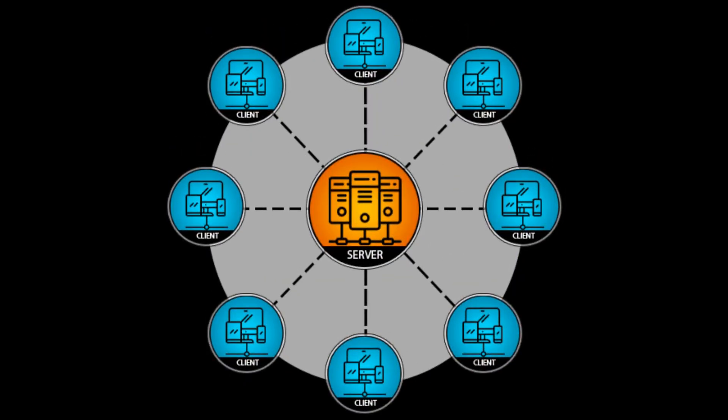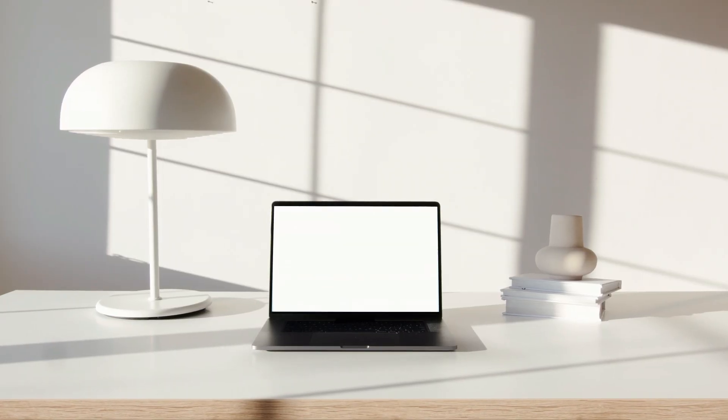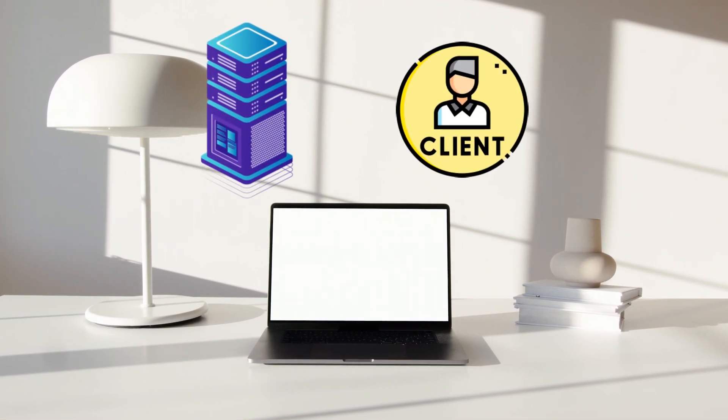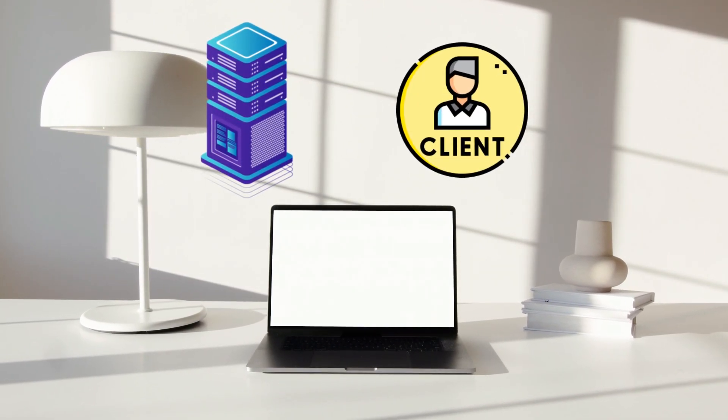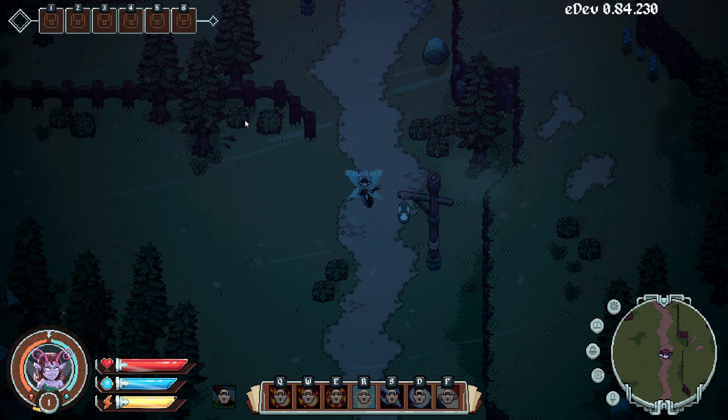Then there is a client-server model where all computers communicate directly with just one computer — the server. The server could be running on one of the player's computers; we call that the host. The host is essentially running both the server code and the client simultaneously, and in fact the client is actually connecting to its own computer, so to the server code it looks just like the other clients connecting over the internet. This is how Dimwraith is coded right now.